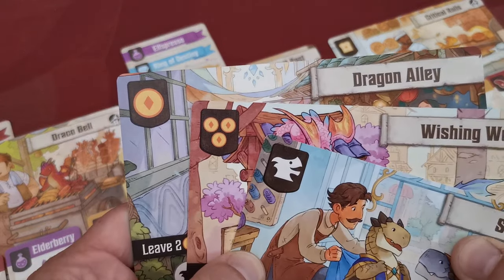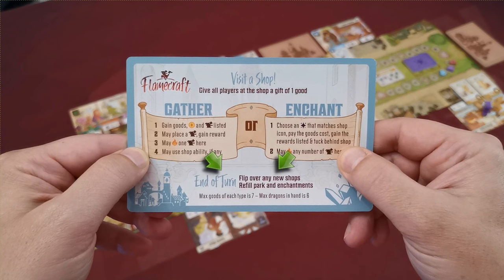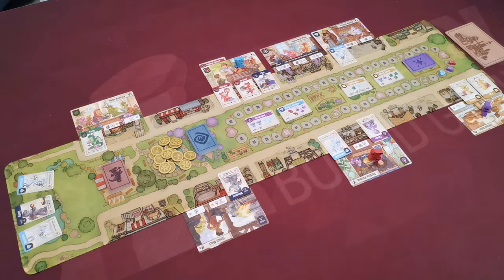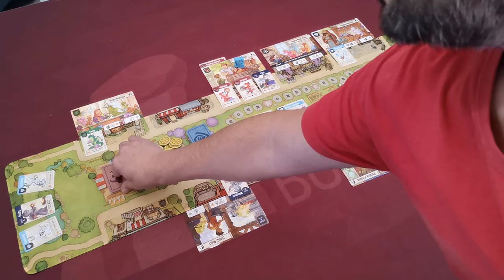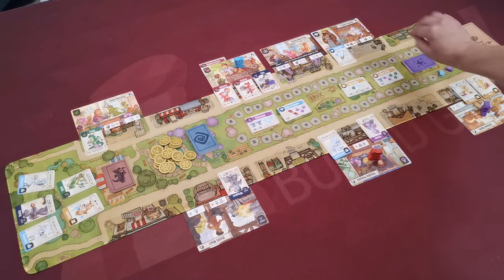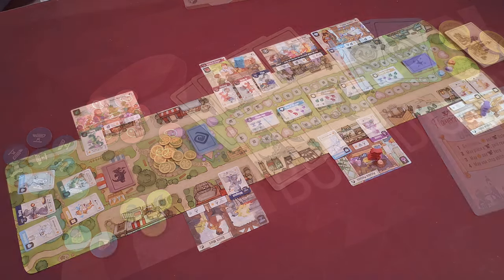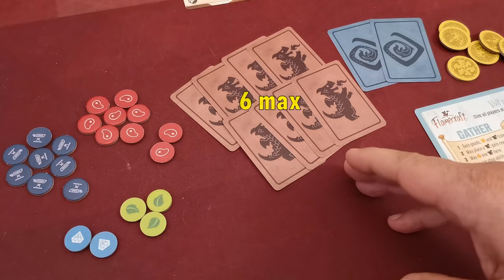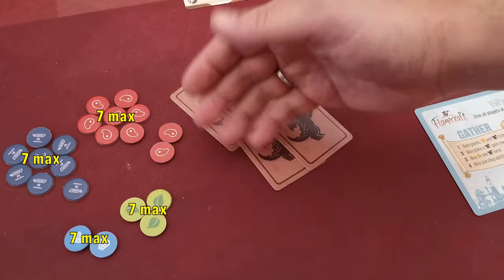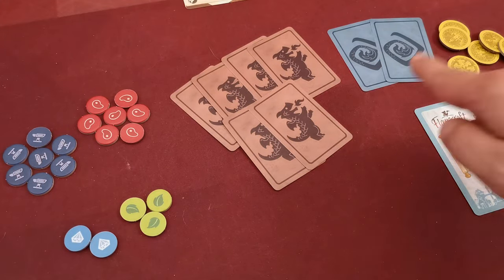Shop cards depicting certain icons cannot be enchanted at all. After gathering or enchanting, you end your turn with the following cleanup steps: flip any face-down shop in town so it becomes available; if fewer than five artisan dragons are in the park, reveal cards until you have five; if fewer than five enchantment cards are face up, reveal from the enchantment deck until you have five, drawing as many as possible if decks run low. Then apply personal limits: return excess artisan dragons beyond six to the bottom of the pile, and return excess goods beyond seven of one type to the supply. There is no limit for fancy dragons or coins.